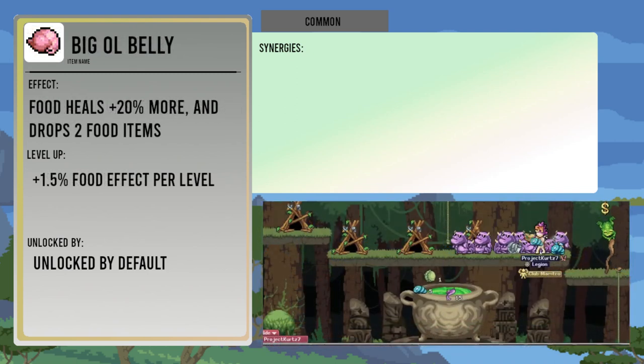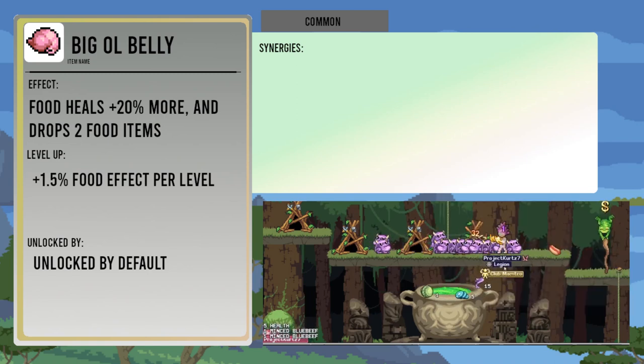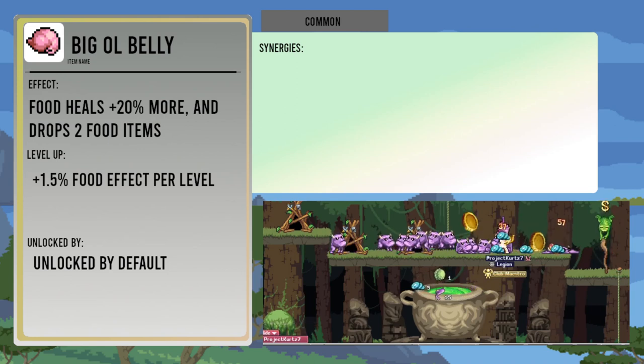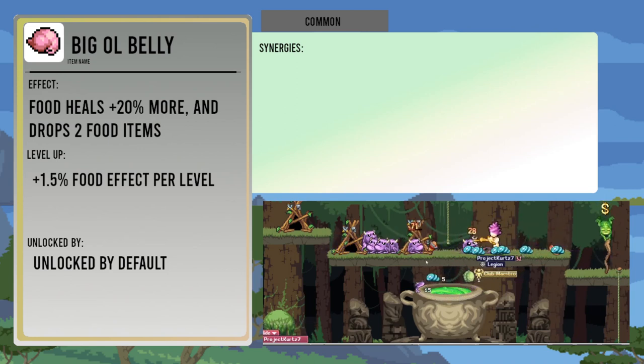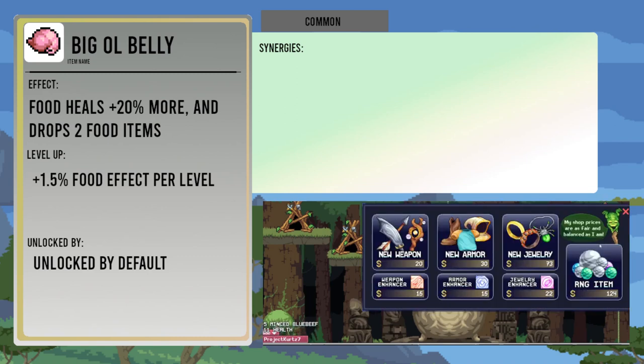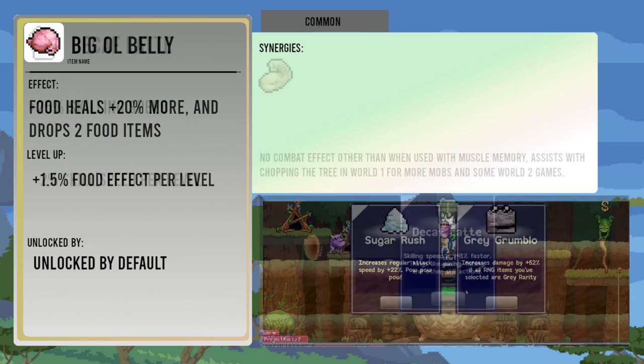The Big Ol' Belly makes food heal twenty percent more, and it also drops two food items immediately on pickup. The increased food effect is increased by one point five percent per level up. It's an especially useful survivability item, particularly in the World 2 dungeon, since the only other way to get food drops in there is to get a failure or a pass on a stage, where you don't get any food on a wazam.